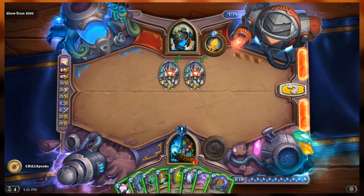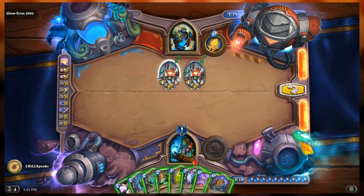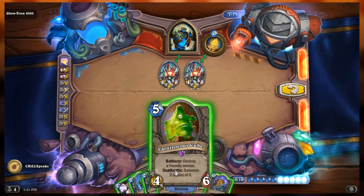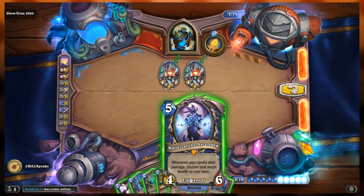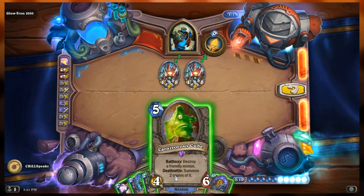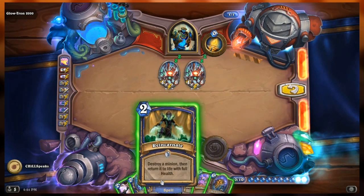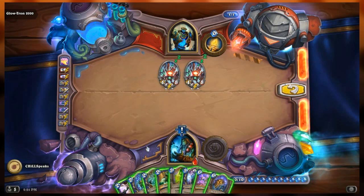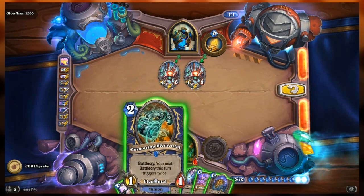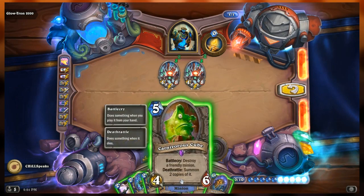We also have Halaziel the Ascended - a 4/6 that reads whenever your spells deal damage, restore that much health to your hero. Then Unbeaker Lightning - deal eight damage to all minions. And Moat Lurker - a 3/3 with battle cry destroy a minion and death rattle resummon it. Clearly I want to abuse Halaziel's ability - if I can play Unbeaker Lightning with Halaziel in play, that's it. But remember when I play a minion, the sentinels are going to attack it, so they'll kill Halaziel immediately.